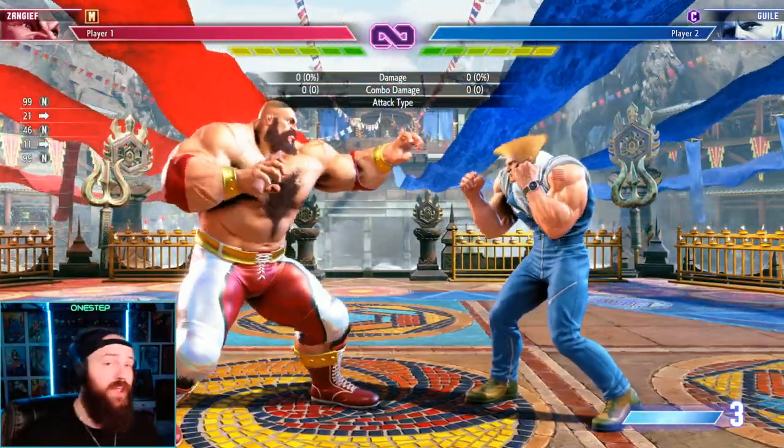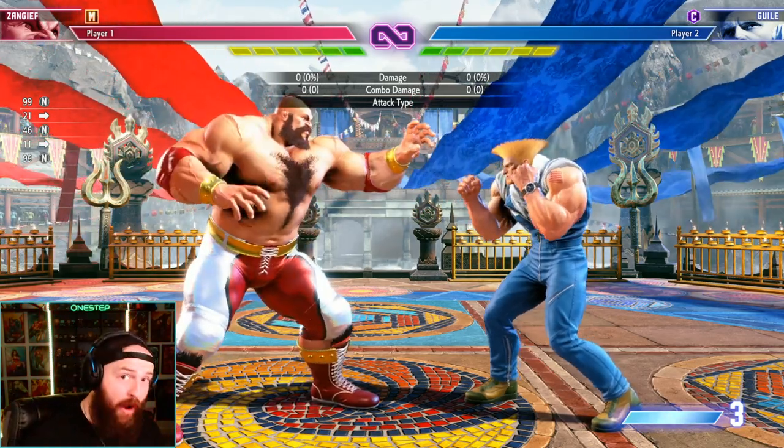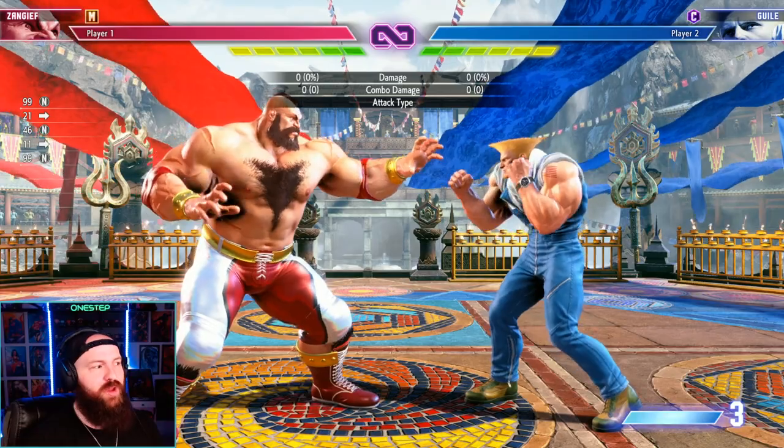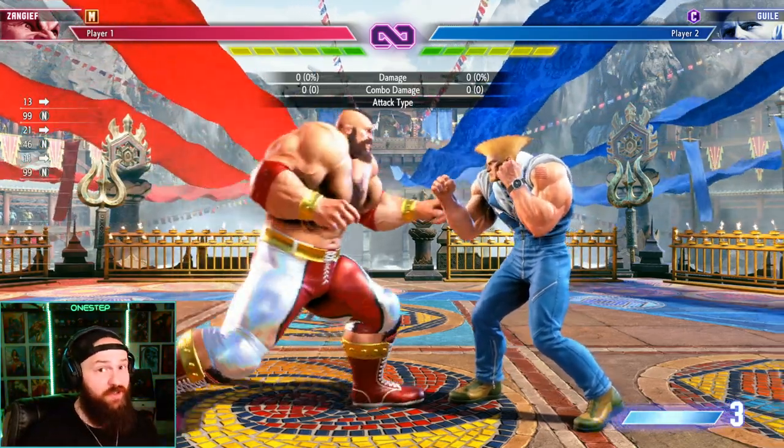Not a lot of supers do that, especially from anywhere on screen — whether you're in the corner or mid-screen — and you want to get that Super Art 3 off to put your opponent in the corner for that pressure. Zangief's Super Art 2 allows you to throw your opponent in any direction — left or right — or you can just hold the input for more damage and combo out of it. It's one of the very few supers you can actually combo from, and with Zangief that means extra insane damage.